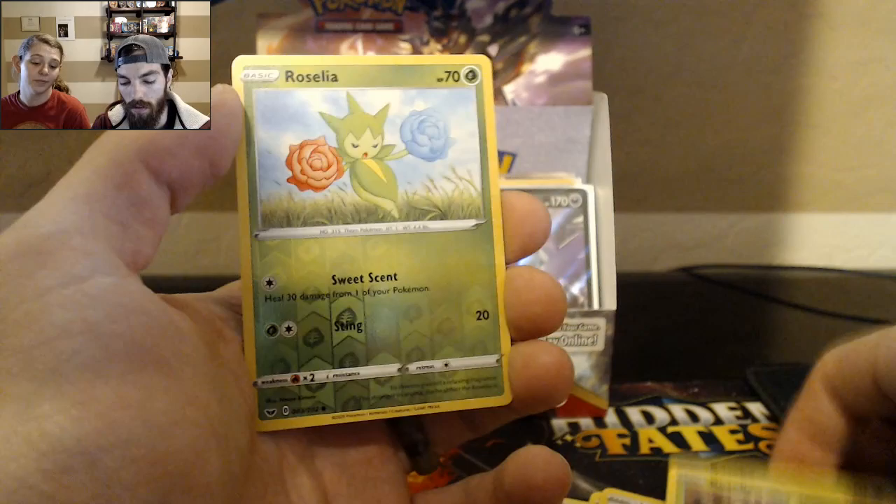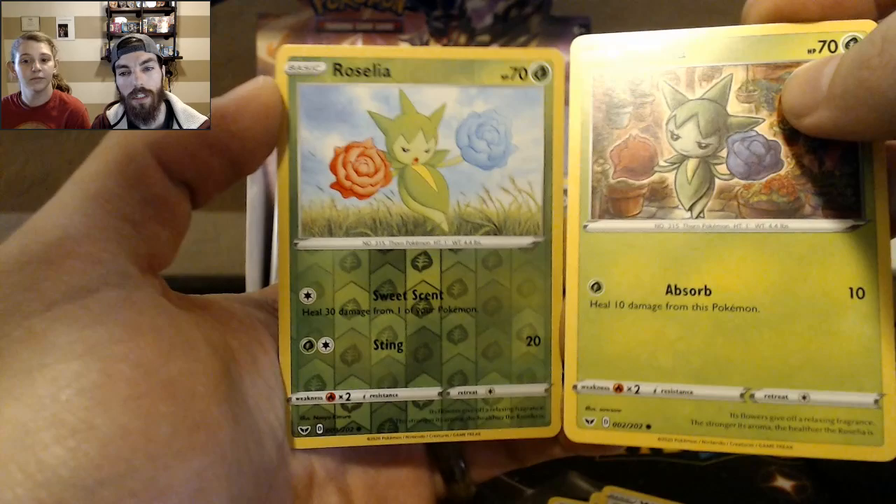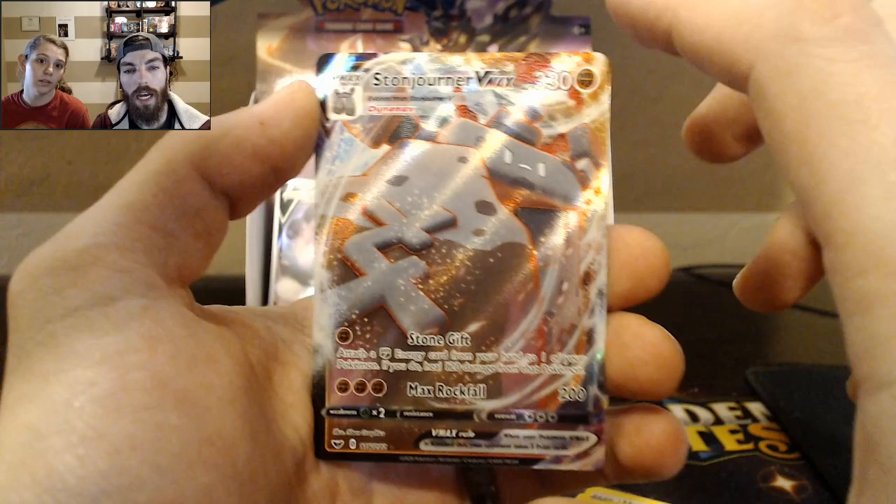Pseudowoodo. Wooloo. Grookey. Savle. Rhyhorn. Roselia again — different. And I didn't get the reverse hollow in the other art too, just a second ago.